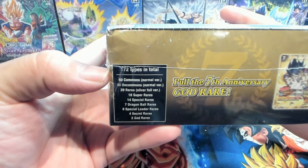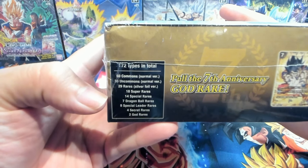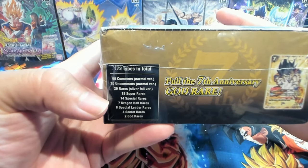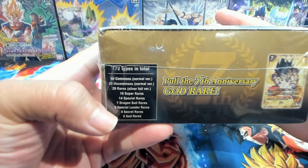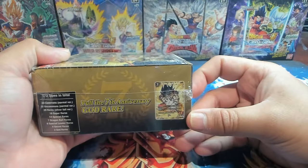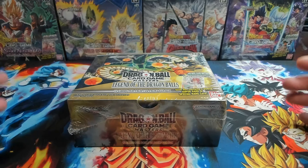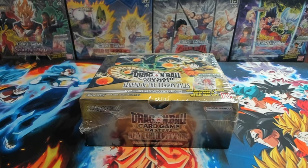We have 172 different card types in total: 60 commons, 30 uncommons, 29 rares, 18 super rares, 14 SPRs — which is crazy. The SPRs and SRs, they really turned it up a notch. But then we also have new rarities, which are the Dragon Ball rares, eight SLRs — this set is crazy — two secret rares and two god rares. One of those being the seventh anniversary stamped Goku, along with the Super Saiyan 4 Gogeta. I'm super excited to get into this.